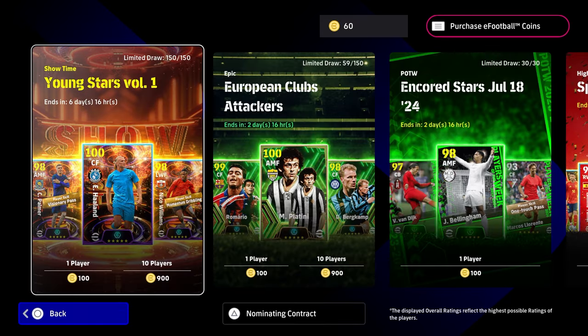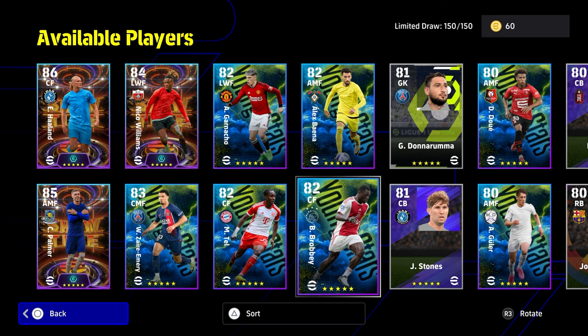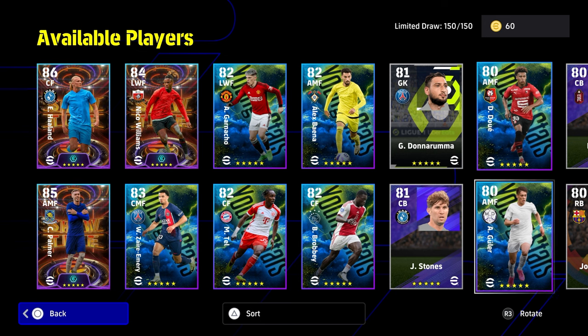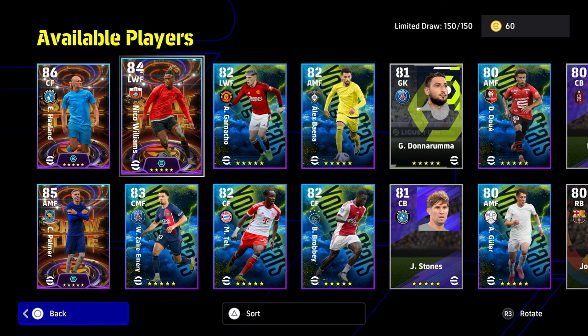I'm not going to delay with the builds. Just a little look at the pack for Young Stars Volume 2 — we are going to be getting a couple of volumes of these. We have Emery, Tell, Barabi, Garnacho is in there as well, and Arda Guler — you can see him in the Madrid kit. All in all, I think it is going to be about the three big boys.